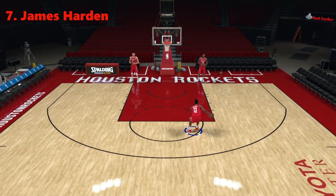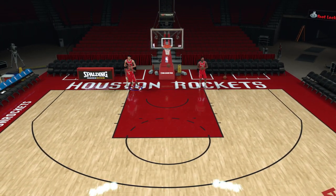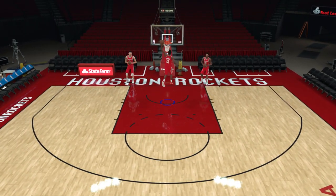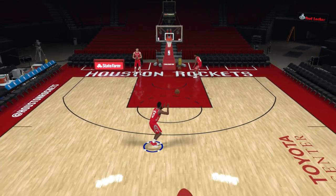Coming in at number 7 on the list is James Harden. Harden has two different opportunities to drive during the animation — first off the hesitation, then the first between-the-legs animation. Then of course you can mix in all his different combination dribbles, as the hesitation can go with pretty much anything.